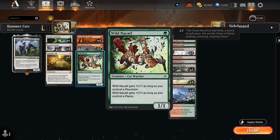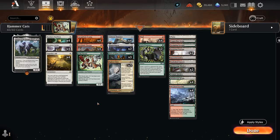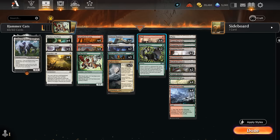Wild Nacatl is one of the reasons to splash a bit of green besides the Belt of Giant Strength. It's often just a 1-mana 3/3 since we have plenty of fetch lands and shock lands. It's also a warrior, and as a 3/3 it's actually going to survive something like an Orcish Bowmasters. Then rounding out the deck we've got four copies of Thud, which is especially nice alongside Cacophony Scamp and Fireblade Charger once we put an equipment on them, as we now get to deal 10 plus damage with Thud and another 10 plus from Scamp or Charger dying — another way to break a board stall if we don't have Shadow Spear available.